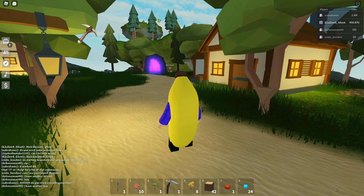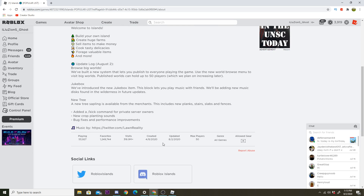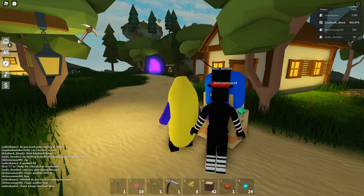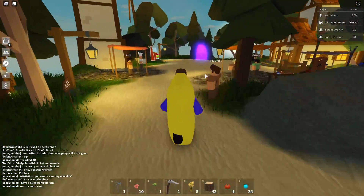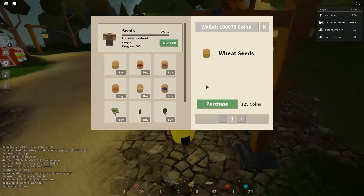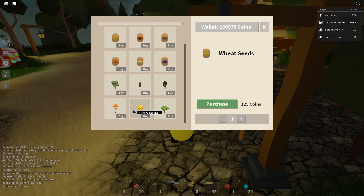I really like how there's a kick button, and now I know it's cap-sensitive. Other new stuff includes bug fixes, new crop planting, and a new tree sapling available from merchants. Let's go to seeds and look for the tree — birch, pine, maple, hickory. This hickory sapling is the new one.